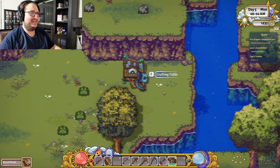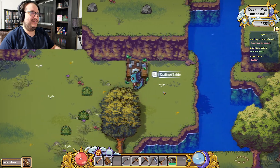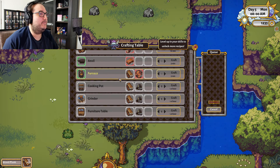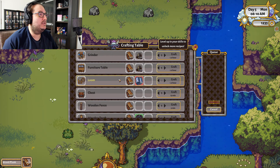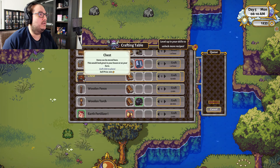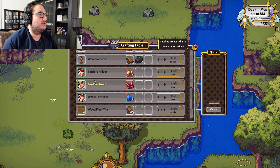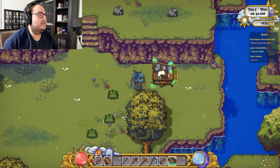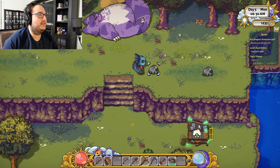Yeah, look at all those planks! Poop out those planks. Get another chest, go ahead and craft a cooking pot. Let's try to get some more stone while we're at it. I need to find a mine.